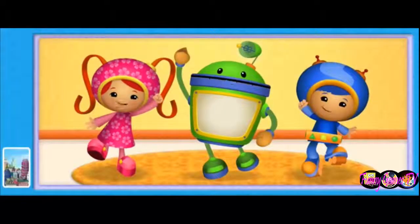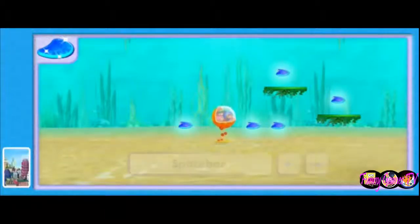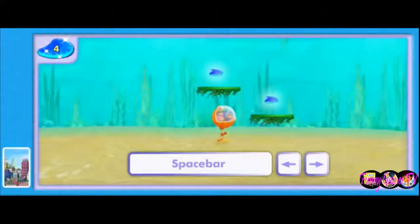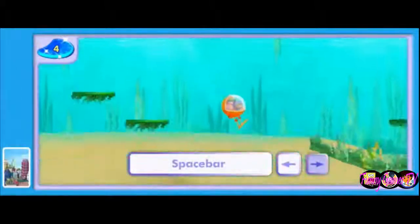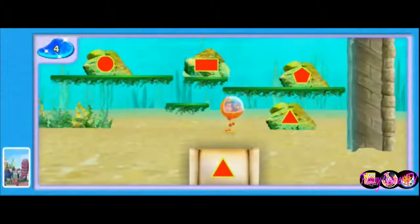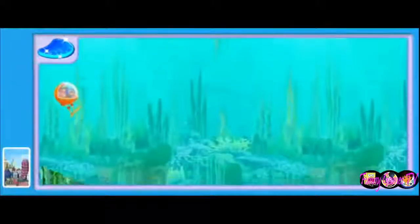Team UmiZumi, it's time for action! Umi friends, we're going to need your help to find the three keys and rescue the Blue Mermaid! She sent us some of her sparkly blue scales — if we collect them, they'll lead us to the keys. Press the arrow keys to move our bubble pod. Press the space bar to jump up! Press the arrow key and the space bar at the same time to jump forward or backward. Squiddy put up giant walls — we can only get over them by finding a special shape!